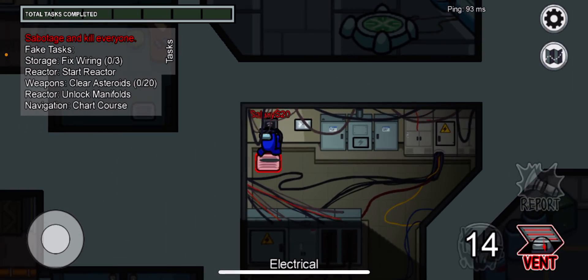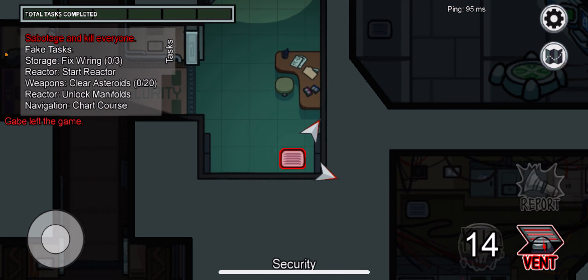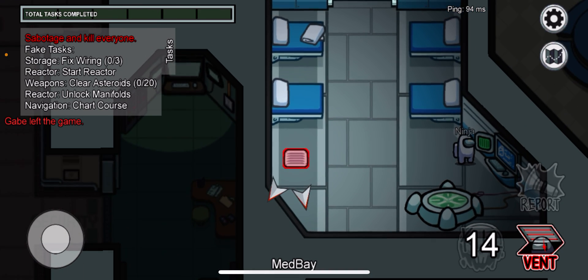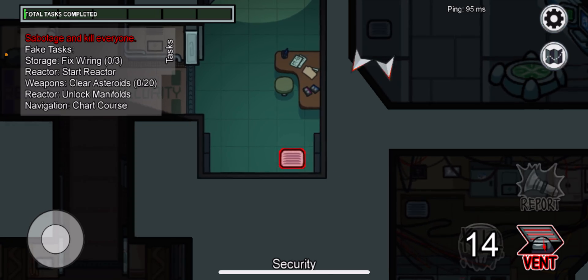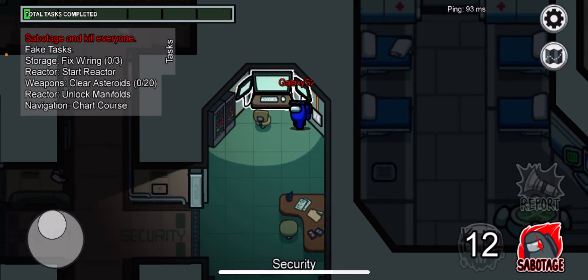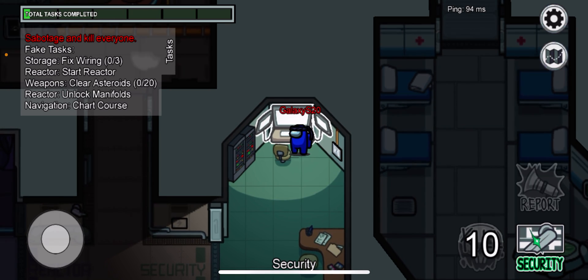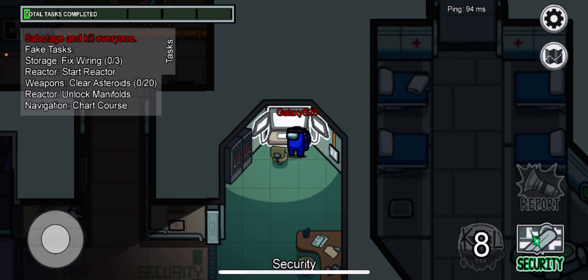When going into security, never vent directly into security. Go to med bay first — in there for a split second you can see if anyone's on cam. If nobody's on cam, you can vent out. Also, imposters like to go on cams to buy time if people think they're sus.